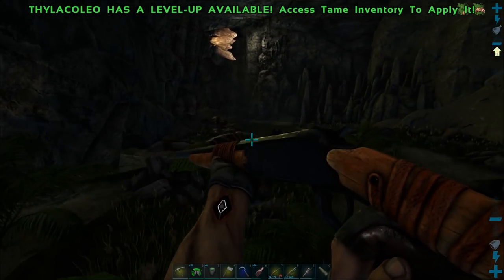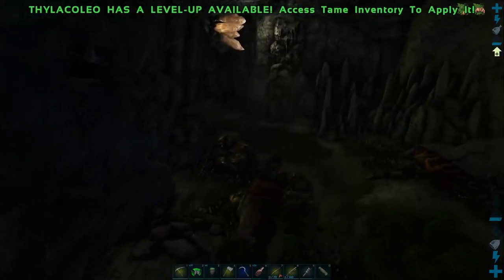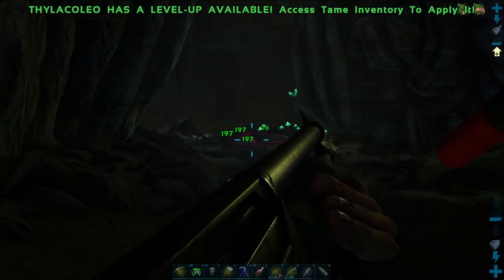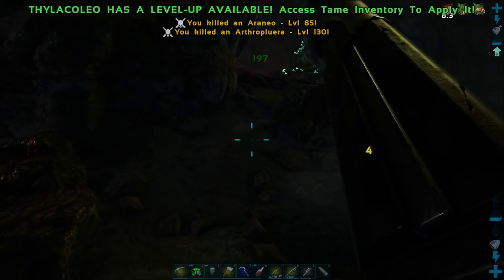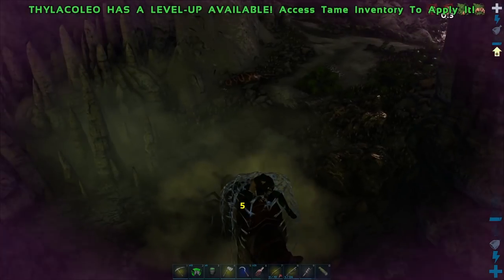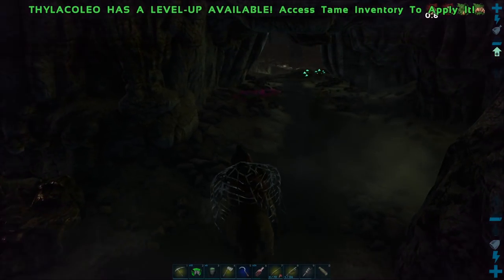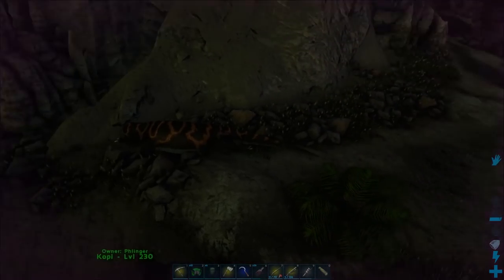And you're out. We're a little bit deeper in the cave this time. Aiming inside caves can be a bit of a pain, so just keep an eye out for everything. With these guys, since their torpor goes down so dang fast, I would recommend just using biotoxin with them. One or two biotoxin should do it — just toss it up.